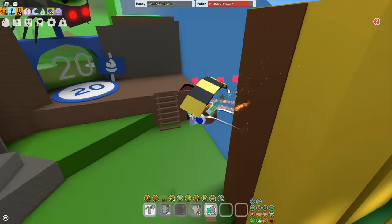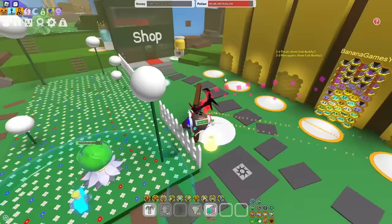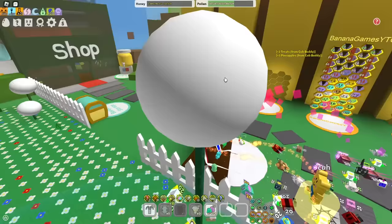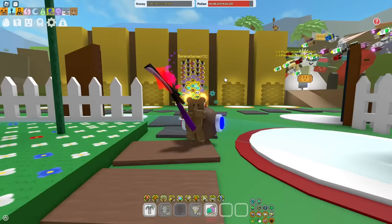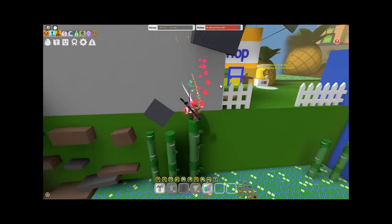First, you want to save your diamond eggs and star eggs — diamond eggs for diamond mask, star eggs for gifted mythics later. When you actually use the star egg, make sure you have every single bee in your hive that's not mythic or an event bee, because it's basically going to give you any bee you don't already have in your hive.